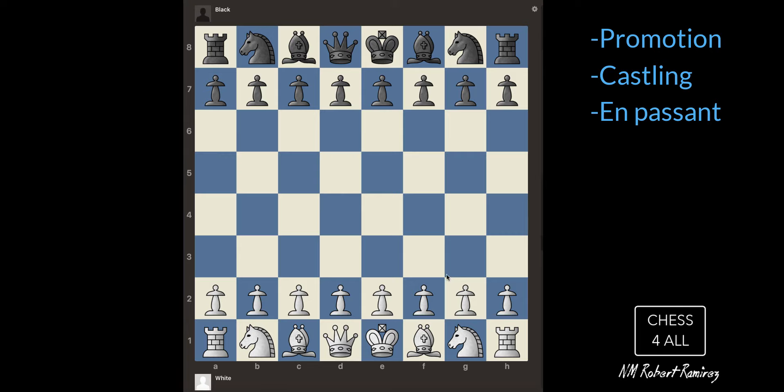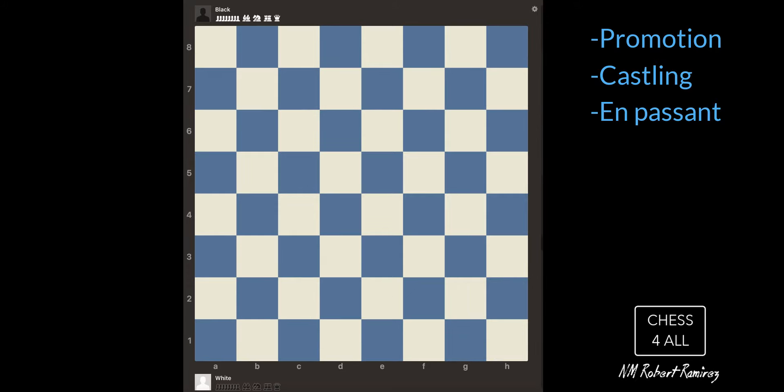This next rule has to do with the king and the safety of the king. Let me remove all of the pieces and just leave the king and the rooks at the squares that they start. Castling occurs with the king and one of the rooks, and this is the move that we do to put the king in safety.